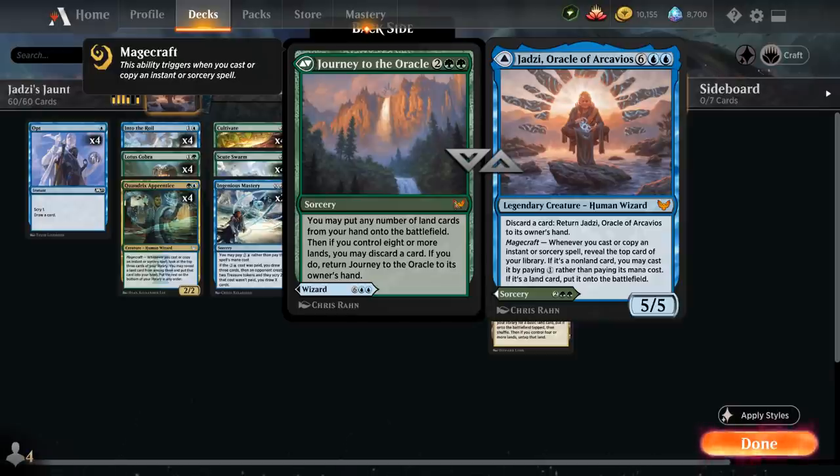And then we also have the flip side, Journey to the Oracle — a 4-mana sorcery that lets us put any number of land cards from our hand onto the battlefield. If we control 8 or more lands, we can discard a card, and if we do, return Journey to the Oracle to its owner's hand. We're going to be using both halves of this card, as we'll have plenty of ways to use those extra lands from Journey to enable Landfall.